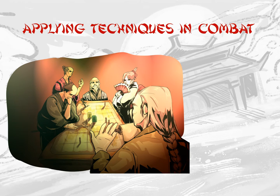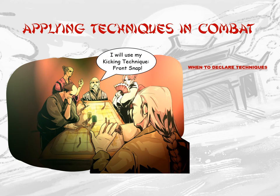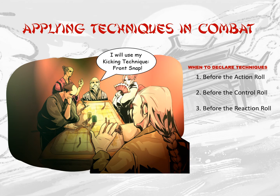To use techniques in combat, a player must announce to the GM that the character will do so by declaring the name of the technique. A technique may be activated during one of three instances: most commonly before the action roll, before the control roll, or for defense before or during the reaction roll. Once the technique is activated, the key energy points are spent regardless of success or failure. The use of the technique begins the recharge period, and the technique may not be employed again until its period is over.